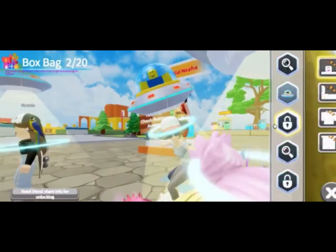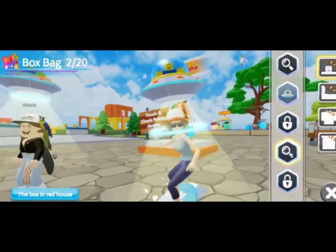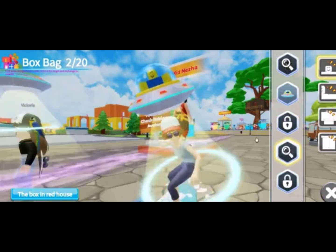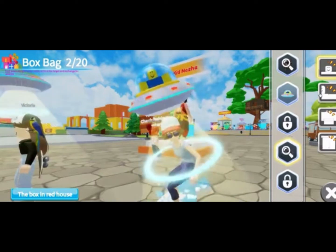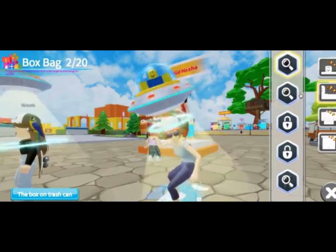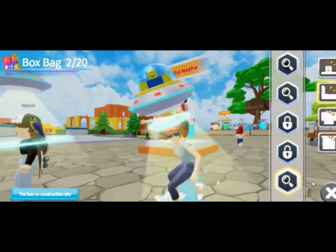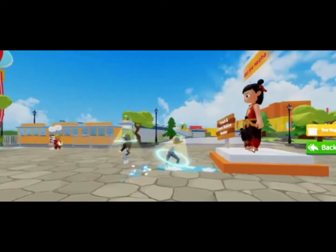So the first thing you're going to see is that it may be different. I don't have this little hat here on my account — the box in the red house. So we're going to have to find the red house. Now let's find another one — behind the ticket office — the box on the trash can. There's a bunch. I don't have this one here.